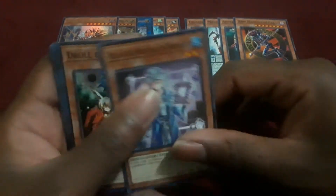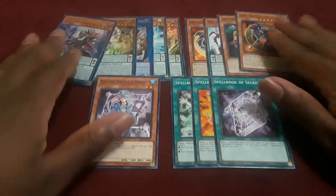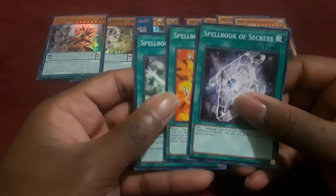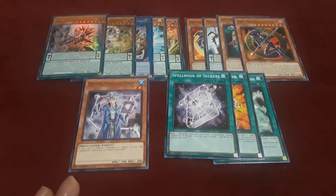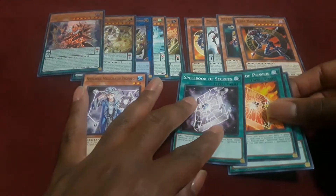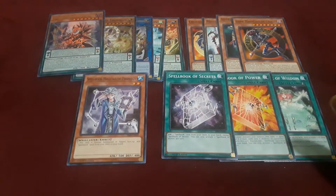I want to talk about the Spellbook spell cards. Spellbook Magician of Prophecy, and the three spell books we got: Spellbook of Secrets, Spellbook of Power, and Spellbook of Wisdom — really good cards for pretty much the starting lineup for any Spellbook deck. It's nice to see them printing in common form, especially Spellbook of Secrets and Spellbook Magician of Prophecy. Spell books are really good generic support for any Spellcaster deck and it just helps them out tremendously.